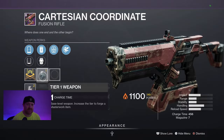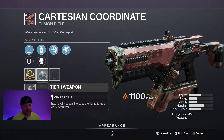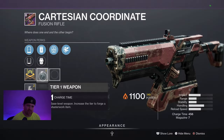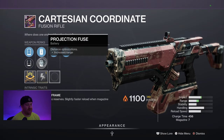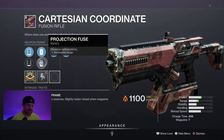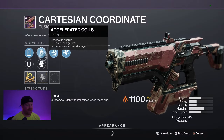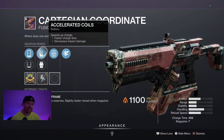You got the charge time masterwork — you can't get any better than that on a fusion. You want to make sure you're able to get much more DPS with a faster charge time. Then on the actual batteries, you got projection fuse which increases range, and you have accelerated coils for that faster charge time — even faster charge time on top of that masterwork.